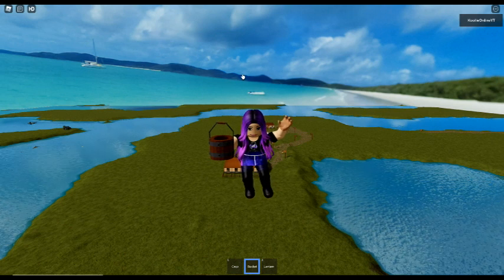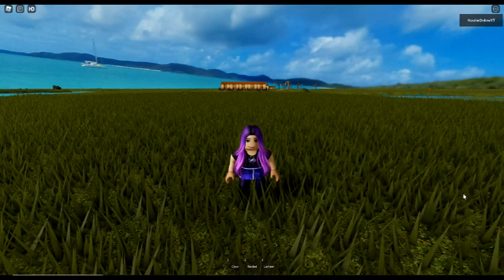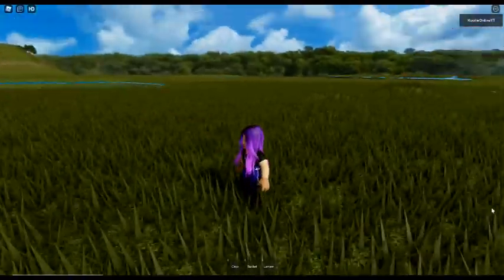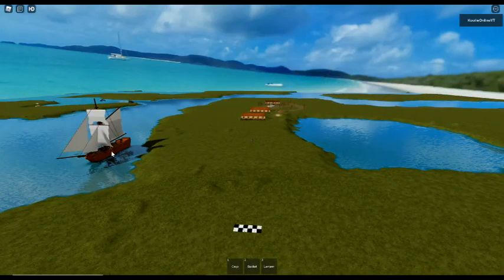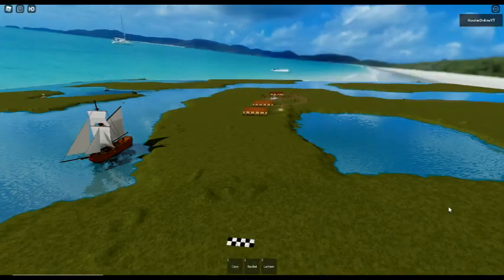Oh my god, hey - that looks like the Whitsundays! It really does look like the Whitsundays. There's a dolphin! Let me go of the bucket - that's what that picture looks like. I wonder if it is from there. And a lantern - wait, if I grab the bucket I just fall the camera. I could do this all day. Let me zoom zoom - oh my god, there's a ship! I was not expecting that. There is so much water in this map. Oh that looks like a whale!